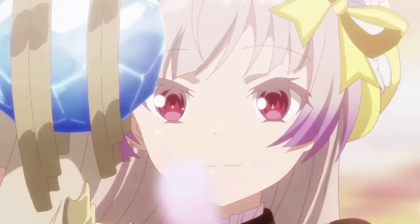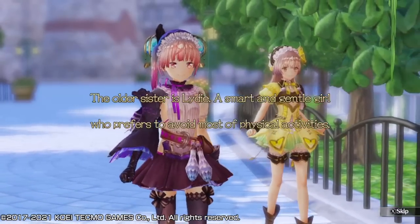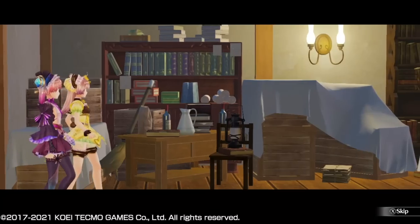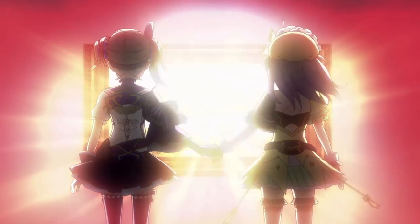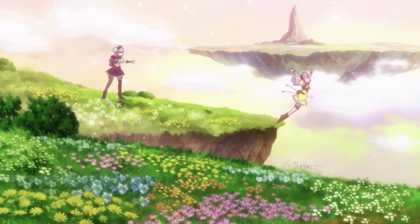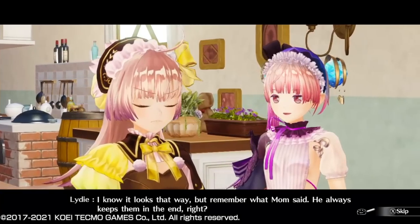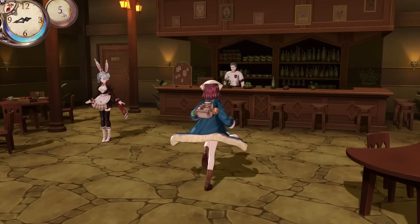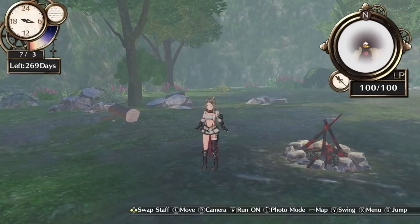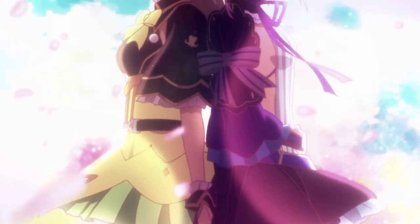The story of Lydie and Suelle is set another four years after Firis's story. This time you play as the twins Lydie and Suelle, living at their father's atelier in the city. Their father paints pictures, and one day the twins discover that they could somehow enter the paintings to find wonderful worlds filled with materials inside them. They also see a woman who looks like their mom inside the paintings. I feel like all Atelier storylines are more on a personal level, where the main characters are driven by their own personal desires for growth, instead of being a grand world-saving story — which is simply so refreshing.